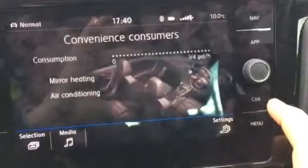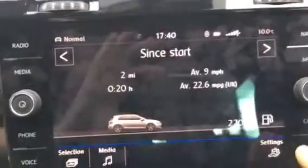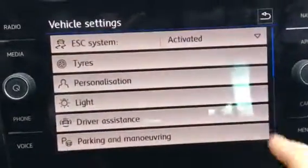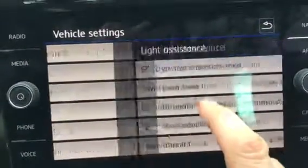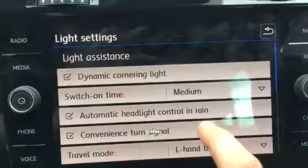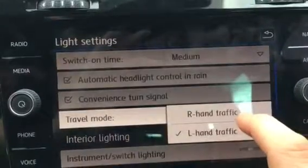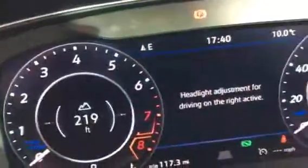Go to your infotainment system, click on Car and then Settings. Under Light, there is a Travel Mode option where you can set it for left-hand drive traffic or right-hand drive traffic. When you do that, it changes what it says on the dashboard.